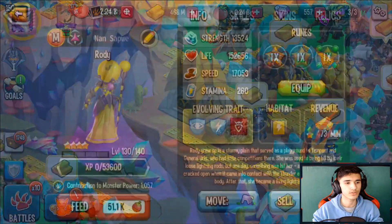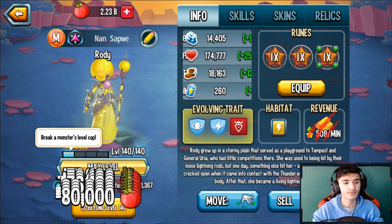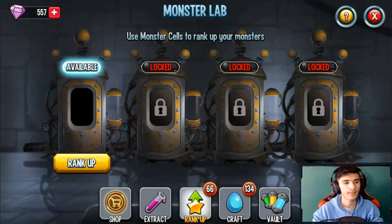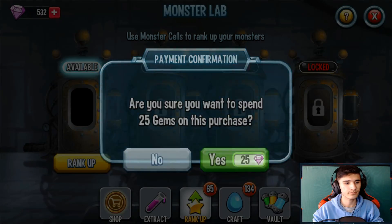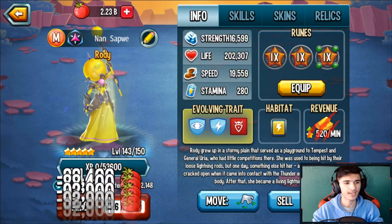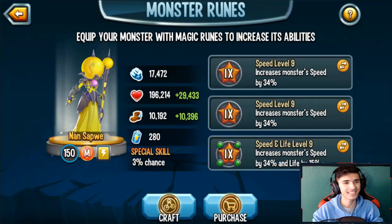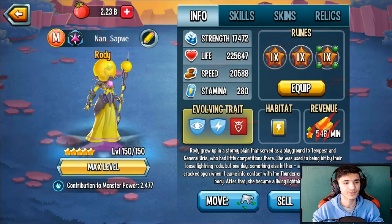We're gonna go ahead and quickly rank this monster up to rank 4 — level 140, here are those stats. And now finally at rank 5, the final rank — level 150. I might be the first person to get it to level 150. The stats: 196K life — kind of low — 70,472 power, and 10,192 speed, which is a great speed.